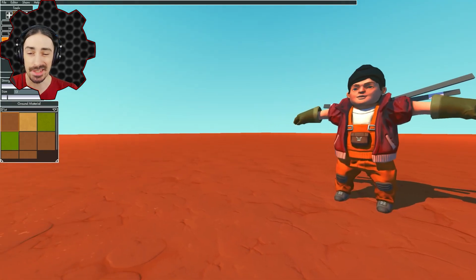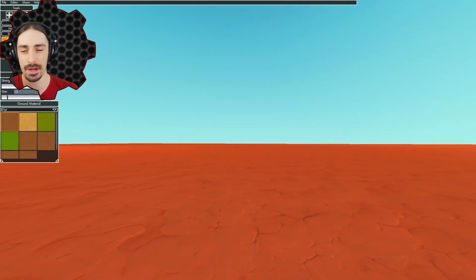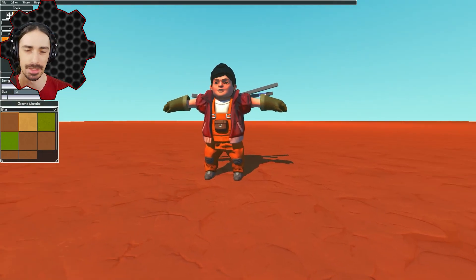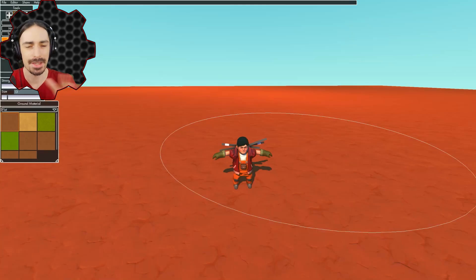If you couldn't guess by the title of this video and the thumbnail, we are taking a journey to the red planet. The theme of this community world is going to be Mars Colony. This video will give you all the information you need to know if you want to participate by submitting tiles or creations — there is some really important information here to make sure everything blends together well.